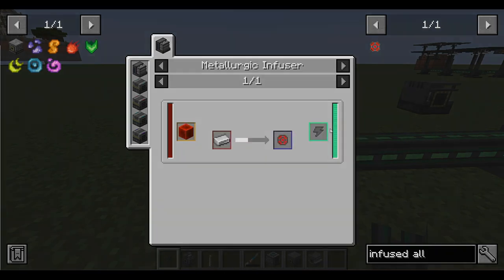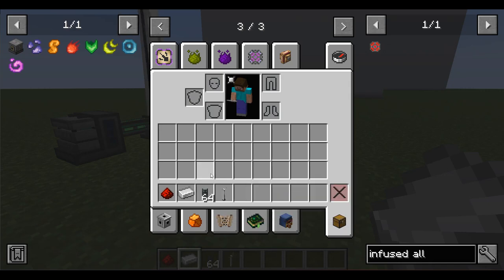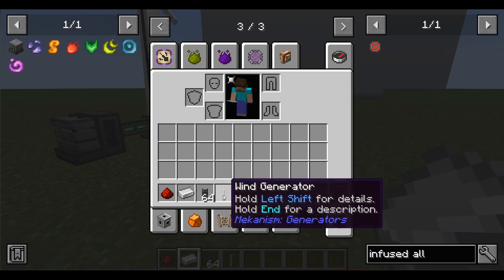So let's get started. We have prepared one redstone dust, iron ingot, and for quickly supplying the machine with energy, also a wind generator and basic universal cables.